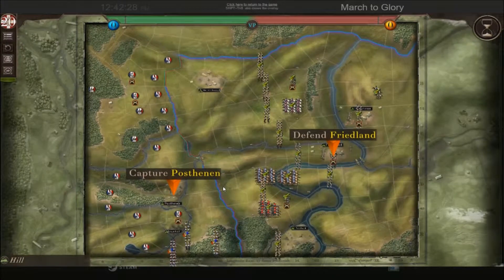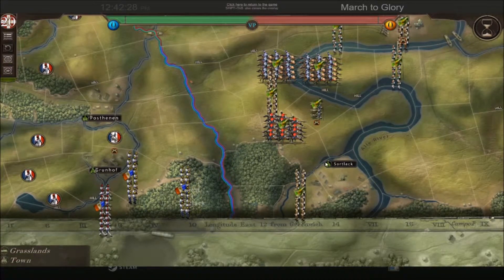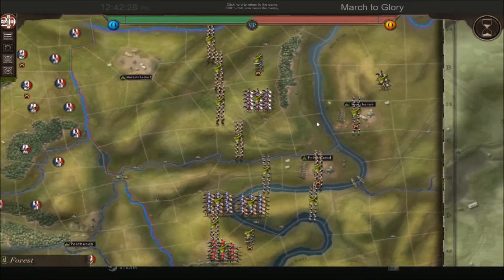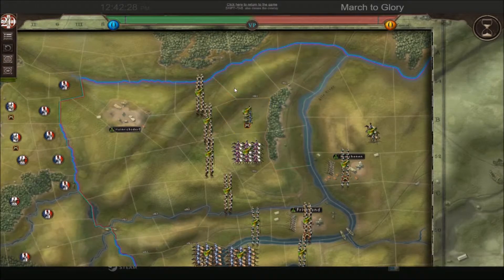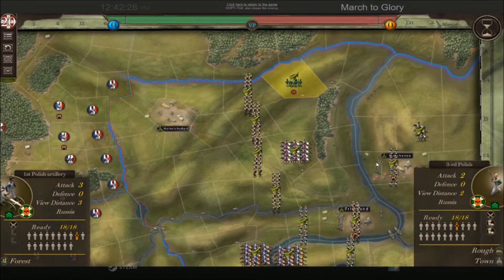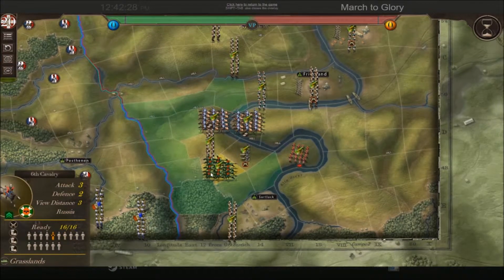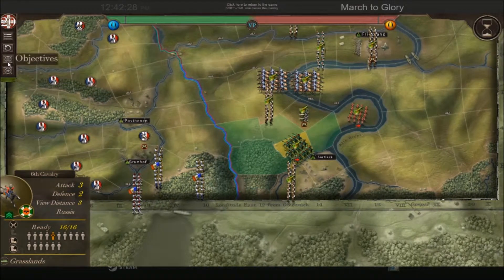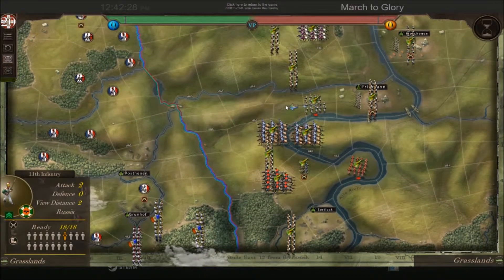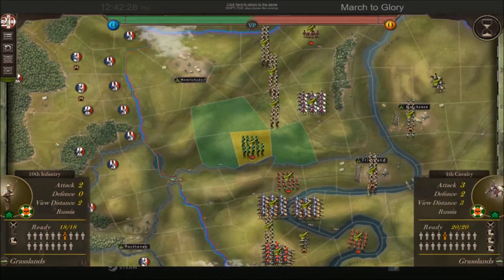We need to defend Freiland and capture positions, getting reinforcements from the southeast. This is a huge battle so we're going to have to defend as well as attack. The French have this wooded area which is going to be very interesting. I need a hill - I think that's going to be the hill there for my cannons. I'll move them on this hill straight away so we can shoot over the French forces.